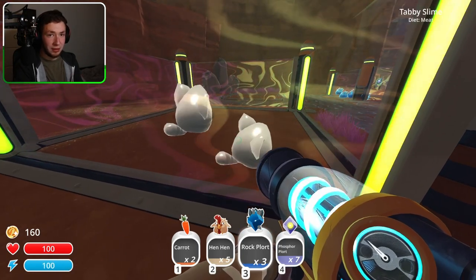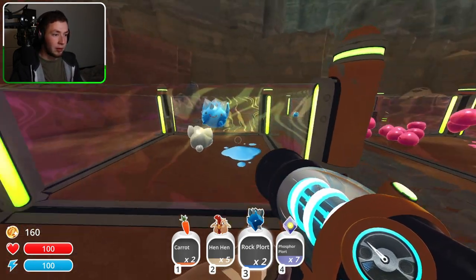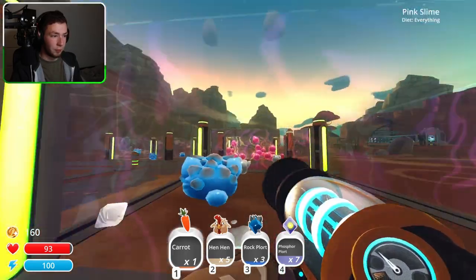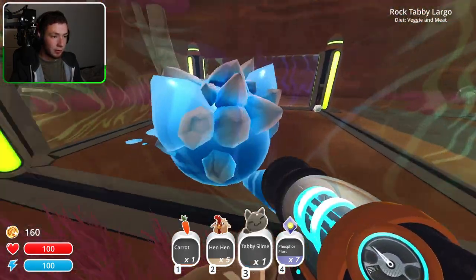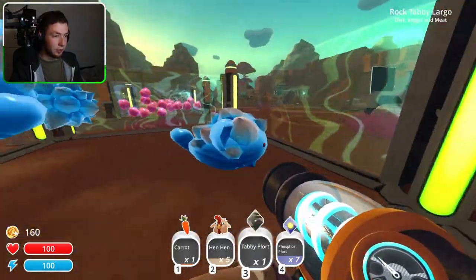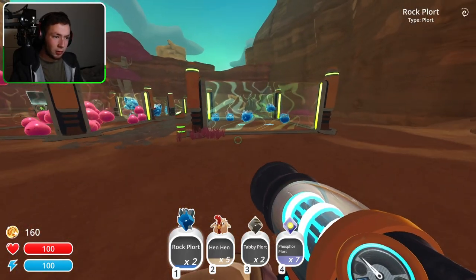Let's head back home. Random crate on the way — I'll take the money for sure. What I believe I can do is feed these tabby slimes a rock plot — so now it will produce the same plots like the tabby slime, however it has also gotten the characteristics of the rock slime, meaning it now accepts veggies. And because it's bigger, it will produce both of the plots. That solves my meat issue.